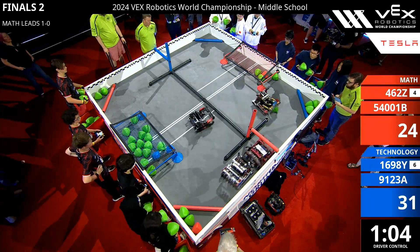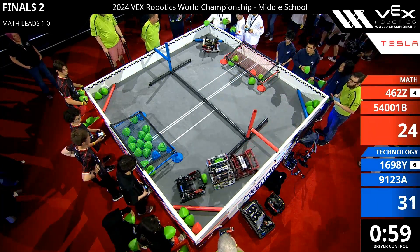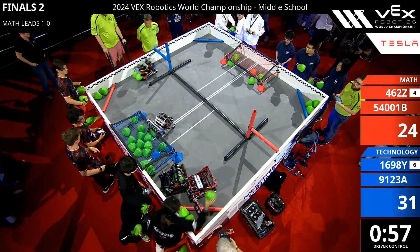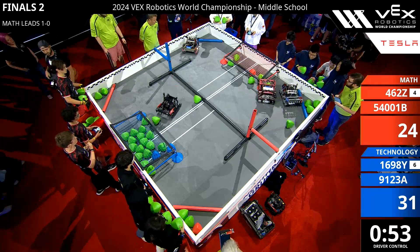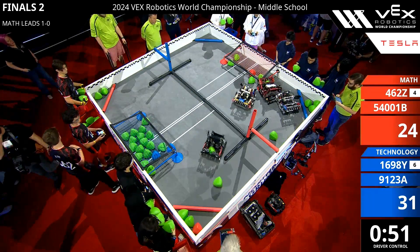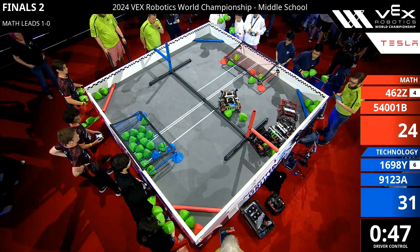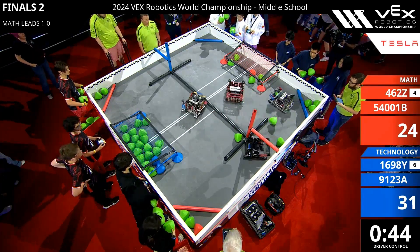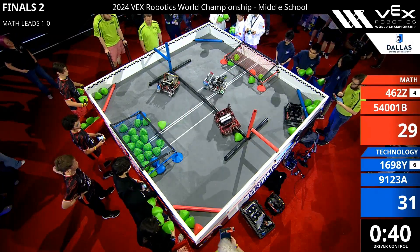462Z taking the shortcut, using that long barrier up and over. We see more dry balls going towards the Red Alliance goal. 9123A trying to complete another cycle from their match load zone, using the alleyway underneath the blue elevation bar. We see defense — Blue Alliance trying to move dry balls over to their side using the Red Alleyway. 462Z turning, making it more difficult for the Blue Alliance to get through that alley.